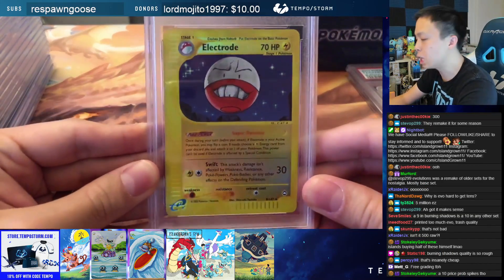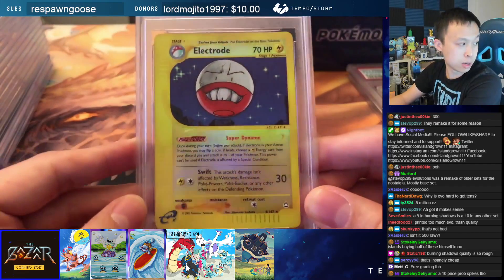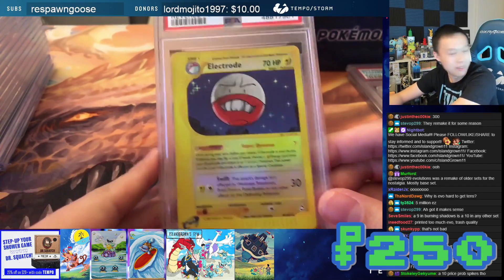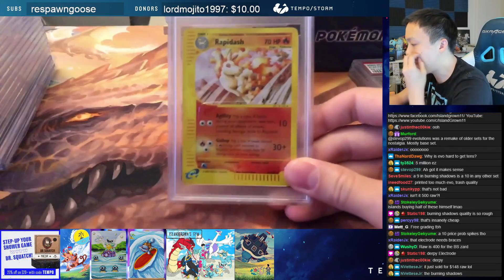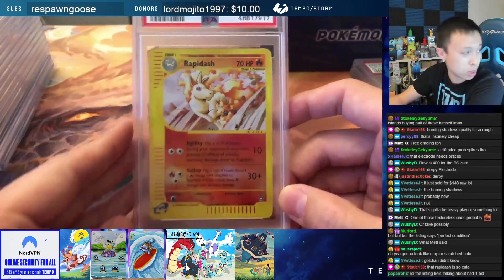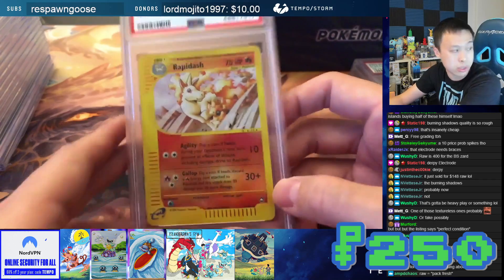Electrode Reverse Holo from Aquapolis — Electrode PSA 10. This one is going to be $250. It's only a pop 9 — there's only 9 of these cards out there. Rapidash Reverse Holo from Aquapolis — PSA 10. This one is going to be $250. This is also a low population card — a pop 13.